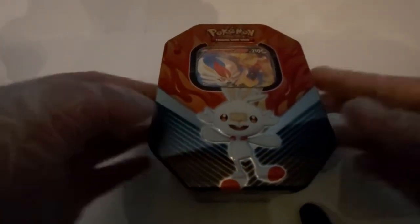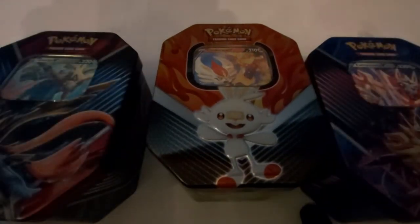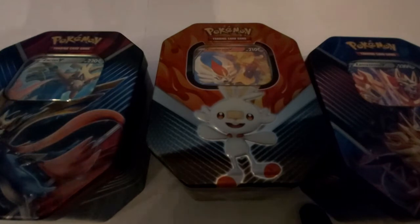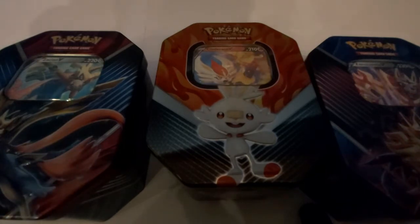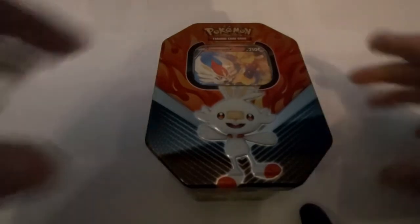Can you guess what they are? Take a look at this — yep, these are the nearest tins. I've got the Inteleon V and Eternatus V tins. Now I don't know what I could expect from the tins; I don't know if it's the same as the Galarian Partner tin, but I would do my research. I want to keep you surprised for this video, so let's get started with this pack opening.